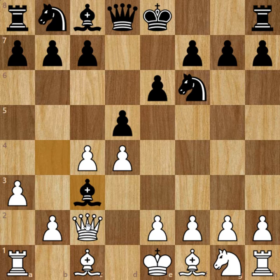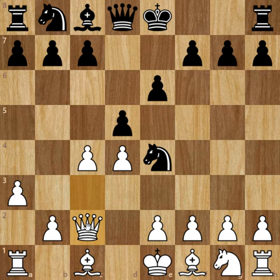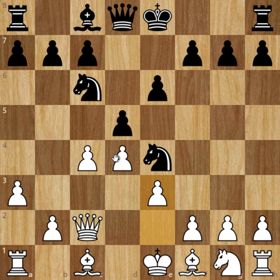Pawn to d5 was played in the game, then a3, Bishop captures on c3, Queen captures on c3, and now Ne4 hitting the Queen, Qc2, Nc6 attacking the pawn on d4, so Pawn to e3 was played, then e5.